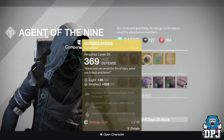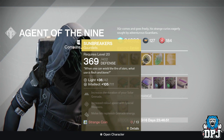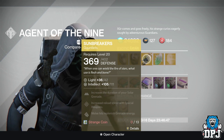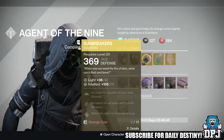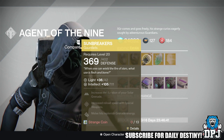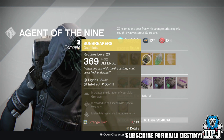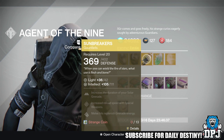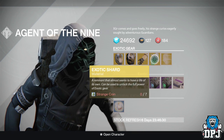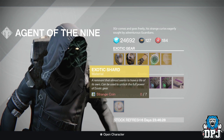For the Warlock we have the Sunbreakers — these exotic gauntlets are always great — offering 111 intellect. Mods are increased duration of solar grenade, increased reload speed with special weapons, and melee hits replenish grenade energy. These will cost you 13 strange coins. We also have an exotic shard used to upgrade your pre-existing weapons and armor.